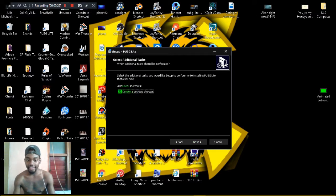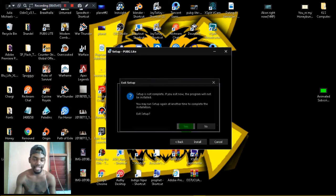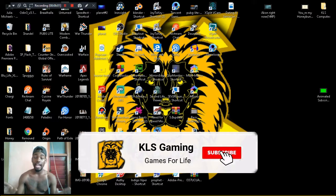Click Next through the setup steps, then click Install. After you've done all that, you need to open the launcher — open the launcher.